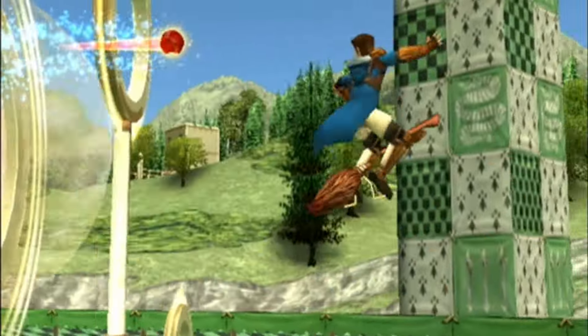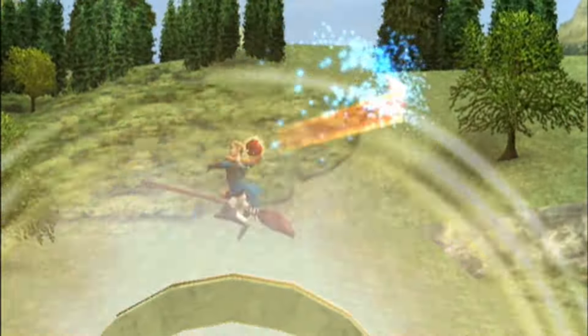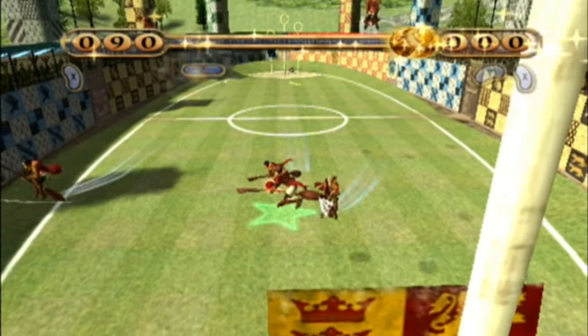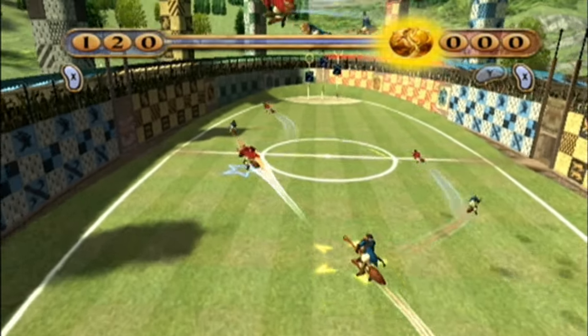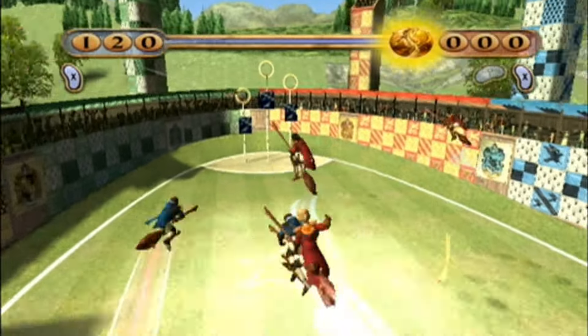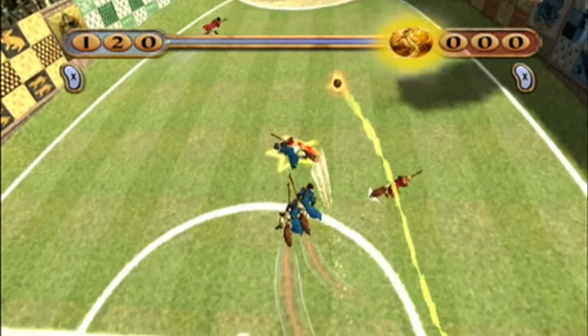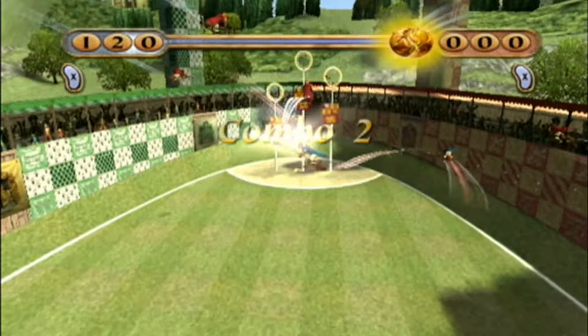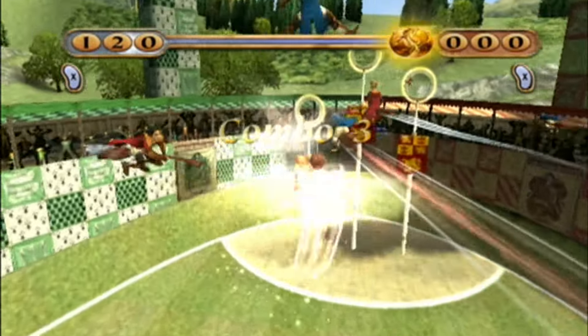Whoever catches the Snitch ends the game and scores 150 points for their team. In Quidditch World Cup, you primarily play as chasers, which are the people that can shoot the Quaffle as you pass it to your teammates to try to score and play defense on the opposing team. Every once in a while, you can press a button to hit the Bludger and guide it to collide with the opposing chaser that has the ball. When you're on the receiving end of this, you can navigate so that one of your beaters, who have a little bat and hit the Bludger around, can intercept to protect you and keep possession of the Quaffle.